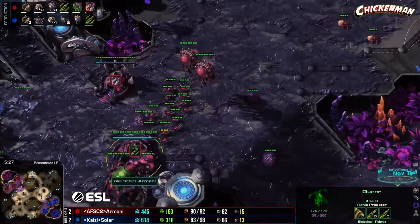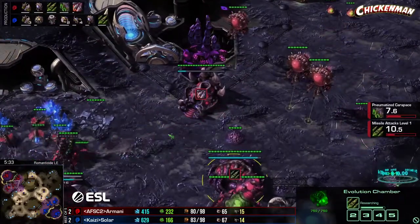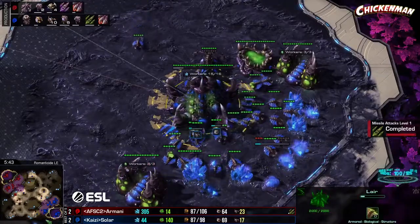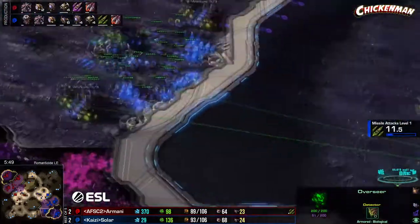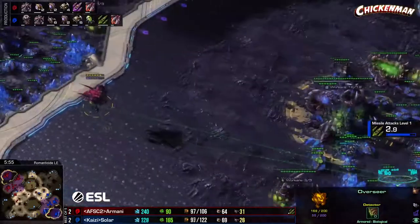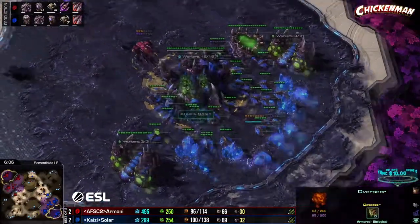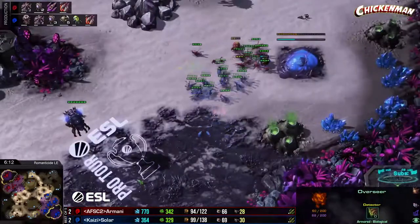You watch the upgrades to see what the tech path is going to be — we're seeing roaches for both players so far. Solar's got a spire in the back hiding. He tried this on Pillars of Gold but it was spotted almost immediately by Armani. An overseer wants to go in and scout — oh my god, this is twice! Armani has the perfect rally. He spots the spire — double spots the spire. Both overseers queued to go to exactly that spot. This is where Solar puts his spire.